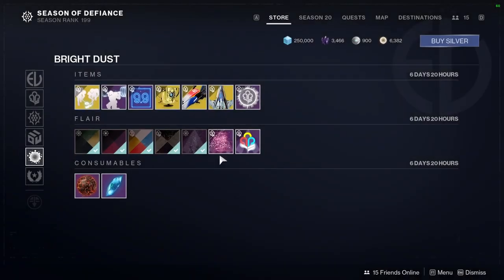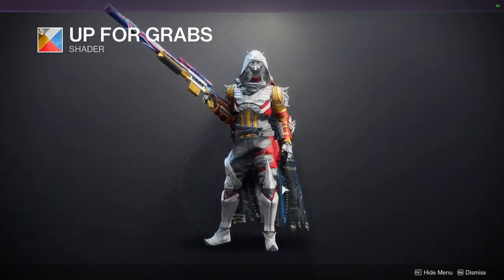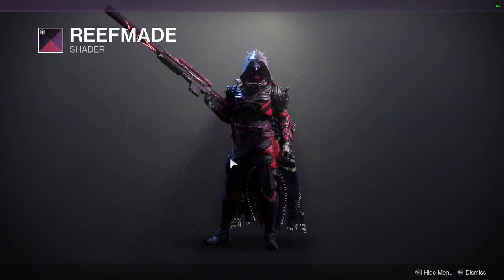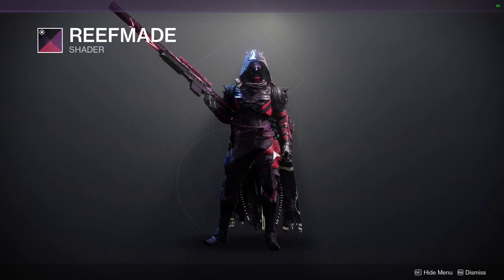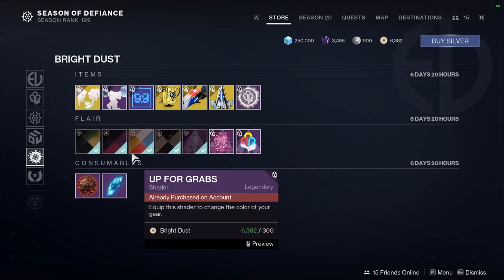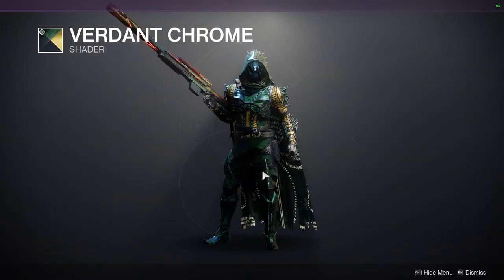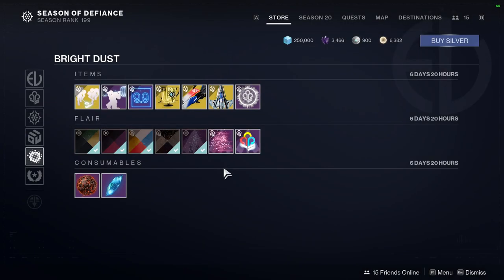We have Up for Grabs, which is basically the McDonald's shader — do with that what you will. Reef Made is not my favorite because the colors don't complement each other well; it's too dark compared to a part that's too bright. Personally I just don't like it. Then we have Verdant Chrome, which is from the Revelry event — it's a pretty good gold and green shader if you're interested in that.